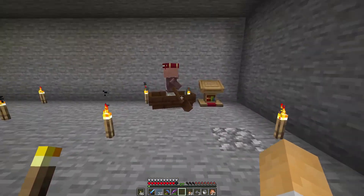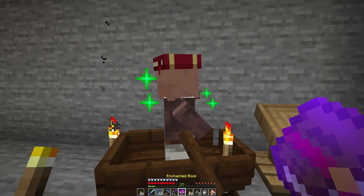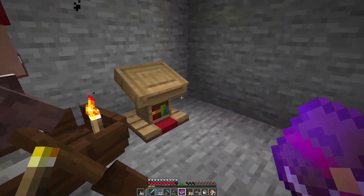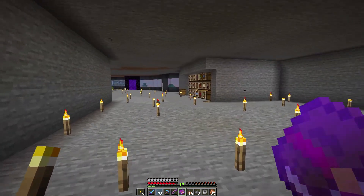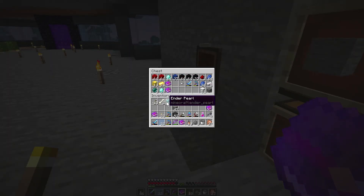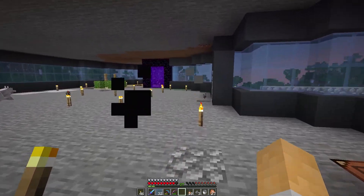We do have some good news - I've managed to secure a mending book for 14 emeralds, so we can get a few here. Because of the problem I had before where if you don't trade with them they will lose their trades - once you trade with them once it's locked in. I think even if I take this away, but I'm not quite going to risk it yet. We've got mending books - I've got a couple in here already, so I'll start doing something with my armour.